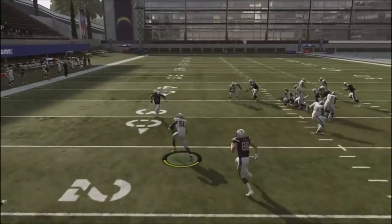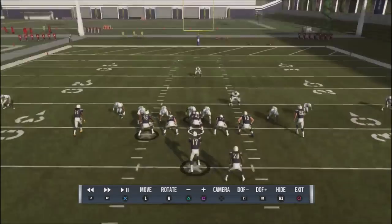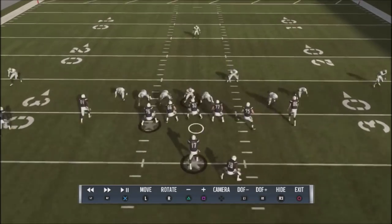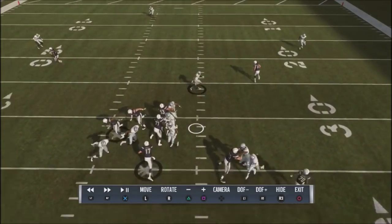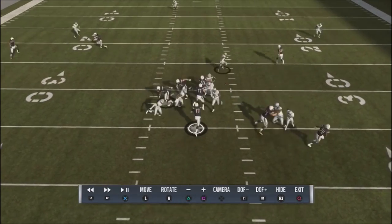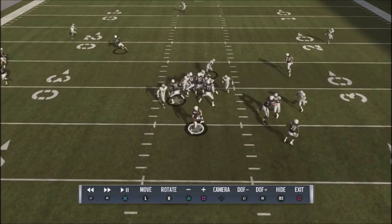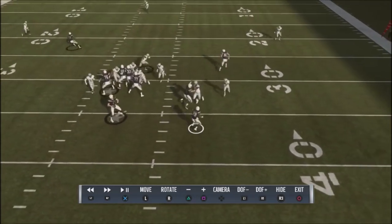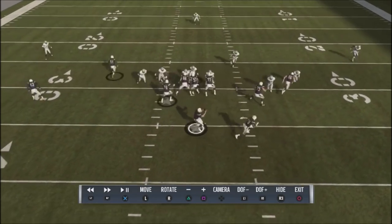He's got to get rid of that ball quick, because regardless of who he blocks, two people are always going to get in. In this type of situation there's actually three people coming in because he sent out his running back as a fifth receiver. You can see this quarterback had to get rid of the ball majorly quick.